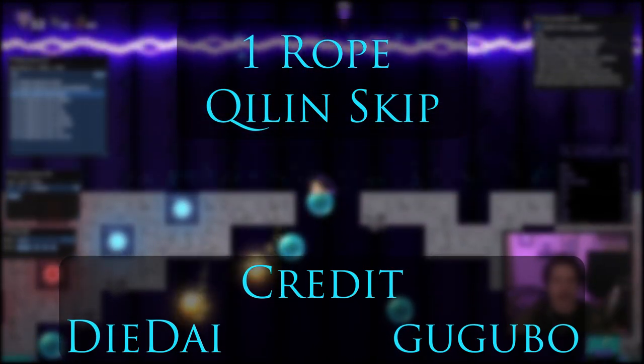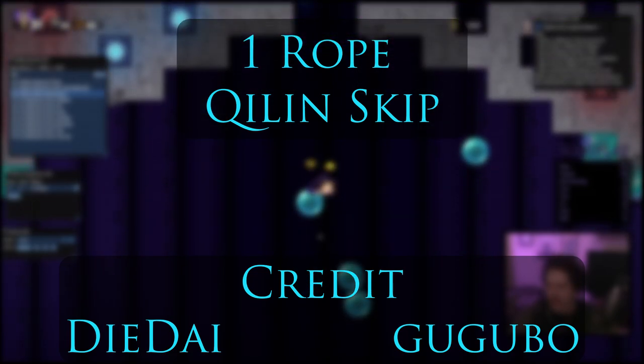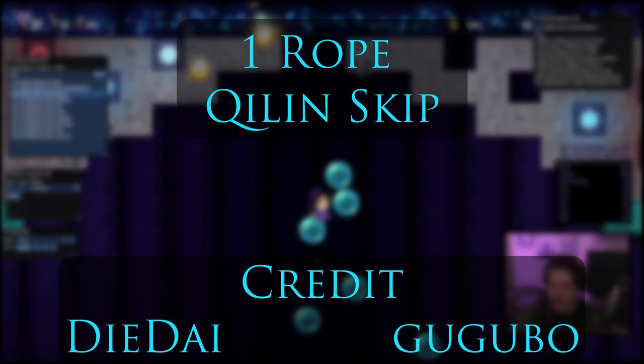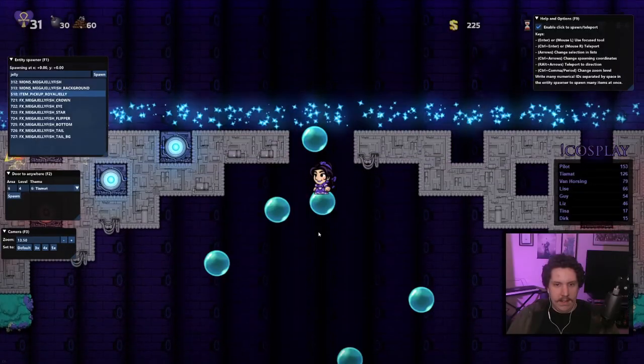Hey everyone, Xanagir here. There was a massive skip just found by Dai Dai and Goo Goo Bow that makes true low percent Sunken City feasible, though very, very, very difficult.